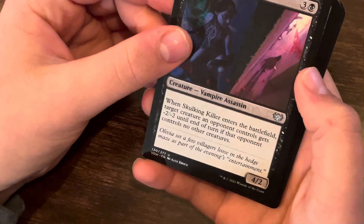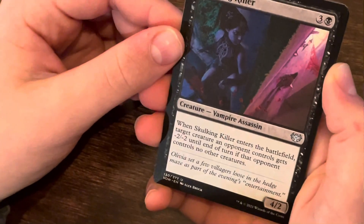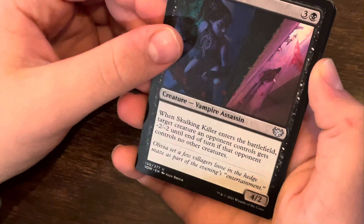Skulking Killer. When this enters the battlefield, target creature an opponent controls gets -2/-2 until end of turn if that opponent controls no other creatures. 4/2.